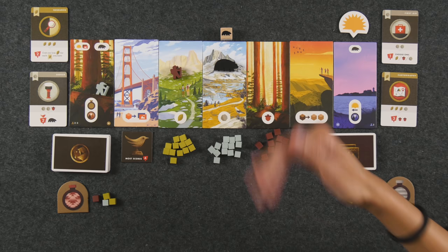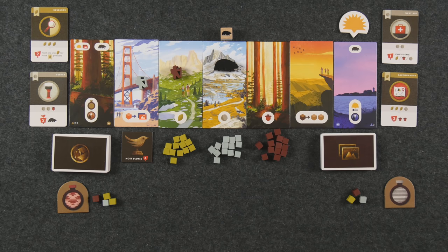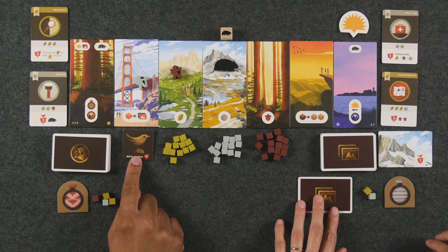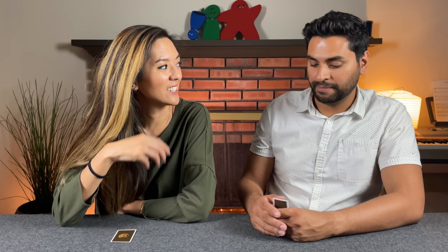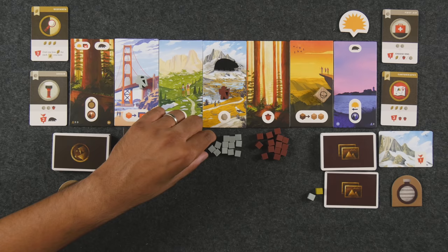Seeing as I can only move up two spaces, I won't be able to reach the bear right now. I'm also going to take the leisurely stroll — going slow and steady — to the Golden Gate spot, and I'm going to turn in my acorn for a photo. So draw two, keep one. Getting started with the birds potentially. Just a reminder, on some of these cards there are birds, and whoever has the most birds in their possession at the end of the game will get this little trophy for an extra four points. So this is the starting discard, and I'm just going to keep my photos right there.